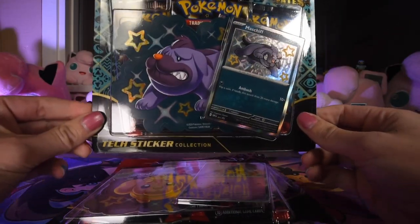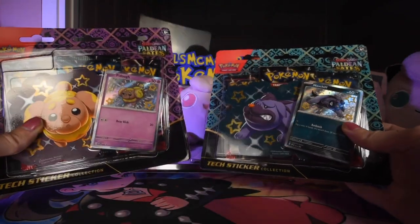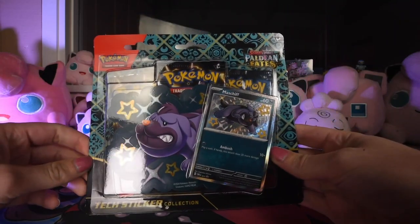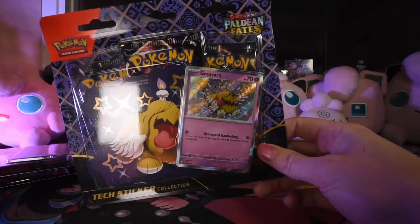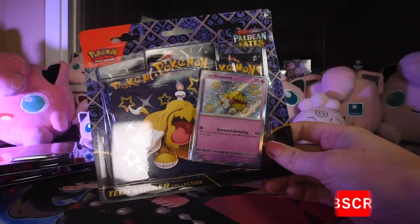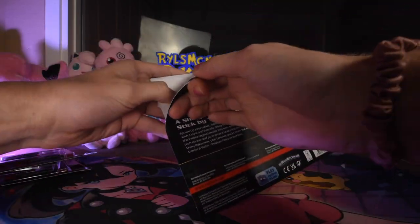Today we're opening up all three Paldean Fates sticker collections, or blisters as you'd normally call them. We got a Fido promo, a Mastiff promo, and a Grievard - little yellow dead dog boy. It's okay, he's happy about being a dead dog. All dogs go to heaven except for Grievard, who just kind of hangs out.